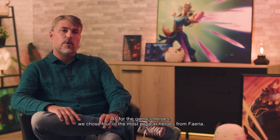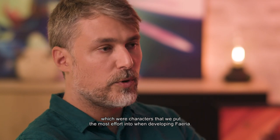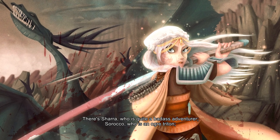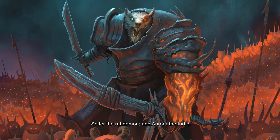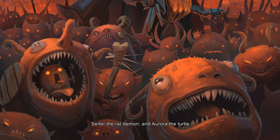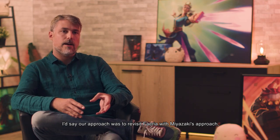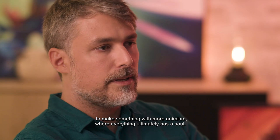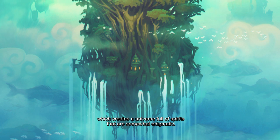As for the game's heroes, we chose four of the most popular heroes from Feria — characters that we put the most effort into when developing Feria. There's Shara, who is quite a badass adventurer; Soroko, who is an ogre triton; Cypher, the red demon; and Aurora, the turtle. I'd say our approach was to revisit Feria with Miyazaki's approach, to make something with more animism, where everything ultimately has a soul, which creates a universe full of spirits that are somewhat enigmatic.